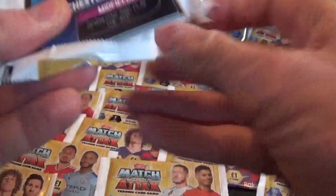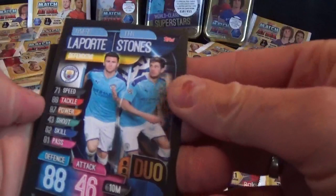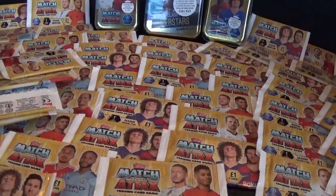Hopefully we can try and get on top of our collection with this mega opening - £84 worth of Topps Match Attax. We have a duo card for City, Laporte and Stones, Benzema, Oblak, Sanchez - who is on loan at Inter Milan at the moment - silver, and a Man of the Match card for Akanji.